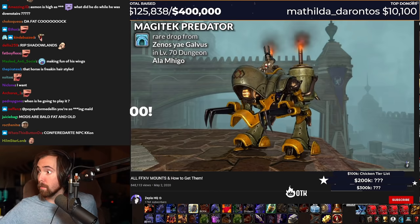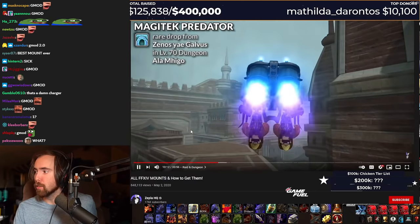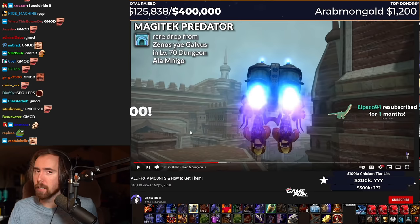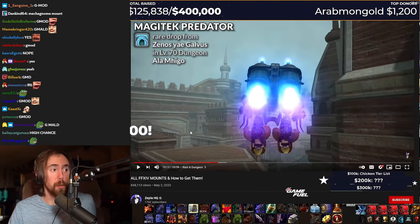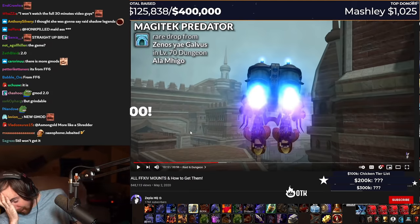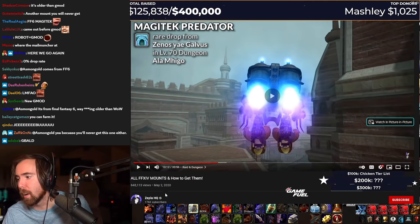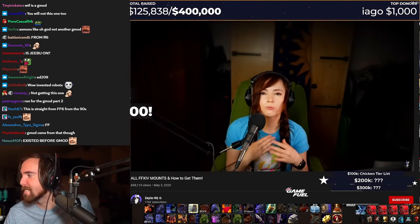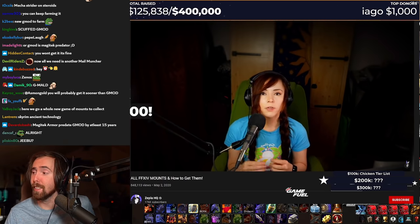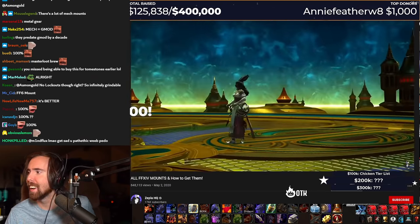Next up, Raid and Dungeon drops. Now, there's only one mount that drops from a dungeon. That is the Magitek Predator. It has a chance to drop from Xenos in the Alamigo dungeon. This mount is literally a Gmod. It is a straight-up Gmod. All the rest of the mounts I'm going to mention in this section are raid mounts that have a 100% chance to drop — they're all guaranteed to drop, and depending on when you're watching this video after it was released, some of the raids may be easier than they are now.